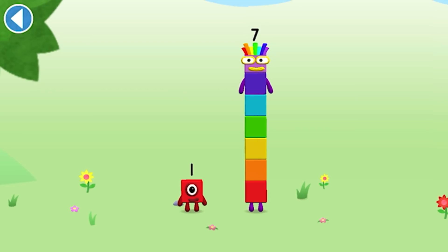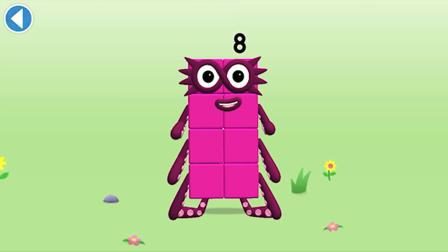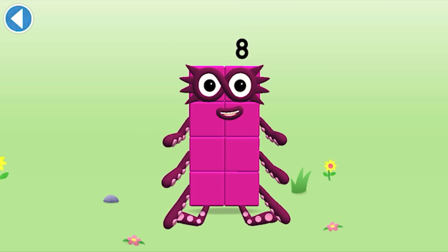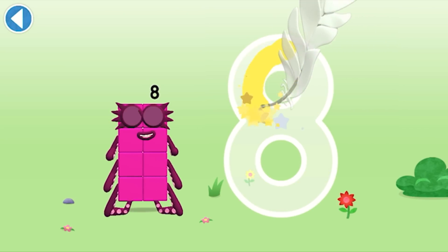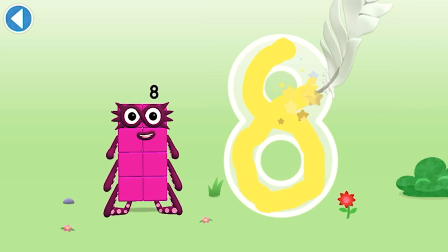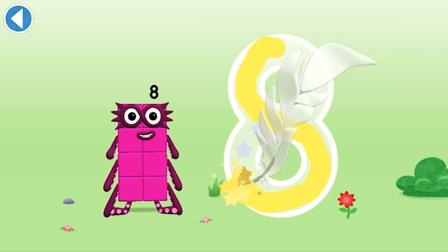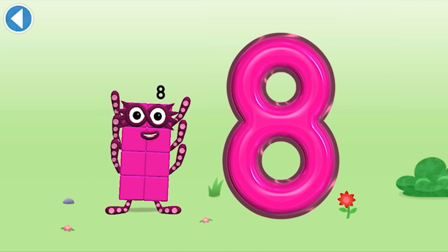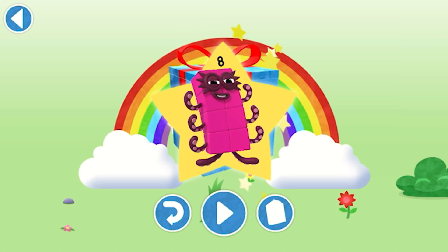You're about to meet number block eight. Can you add one to seven and make number block eight? Drag number block one on to number block seven. Brilliant! This is number block eight. This number block is made up of eight blocks. An S to start looking great, loop back up and there's your eight! Spot on! Well done! You've unlocked a sticker. Play again to unlock another sticker.